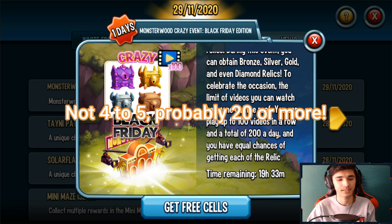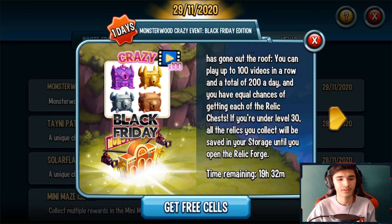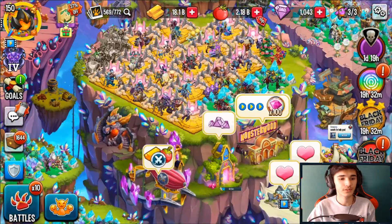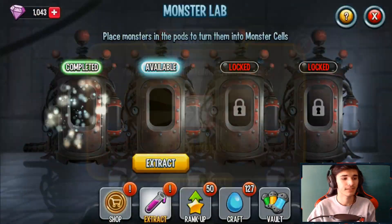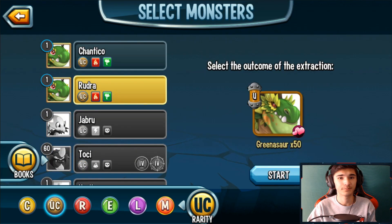Guaranteed four to five diamond relics, probably more if you're super lucky. If you're under level 30, all the relics you collect will be saved in your storage, so make sure to do that. That's going to be pretty much it — thank you all so much for watching. Share this with a friend, drop a like, subscribe, and turn on notifications. I'll see you guys on my next one — peace out!